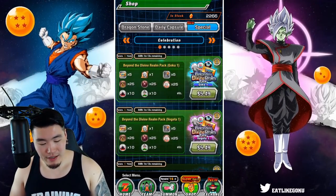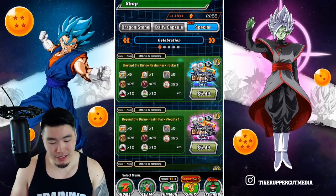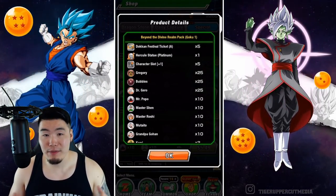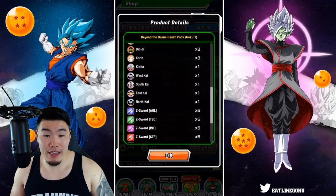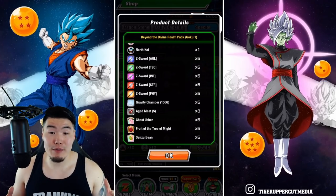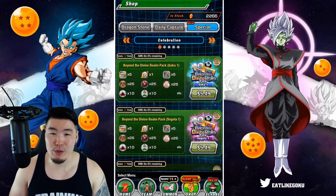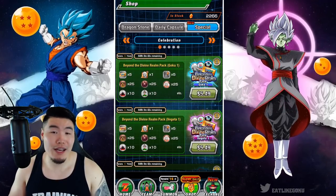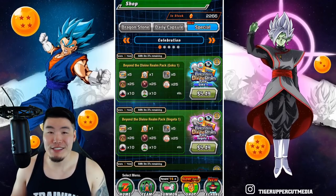For the first pack they are $5.49 each for the Goku and Vegeta ones respectively, and they're not that exciting. You get five tickets, a Platinum Hercule Statue, five character slots, some awakening medals, training items, gravity chambers, support items, and some small aged meats. For US viewers this pack is only about three to four dollars — not too expensive for five singles, but not that exciting.